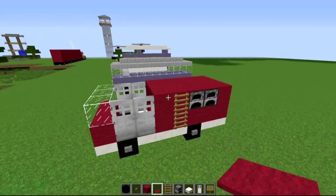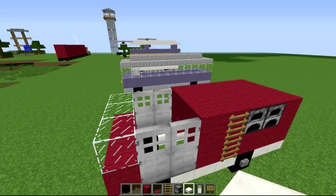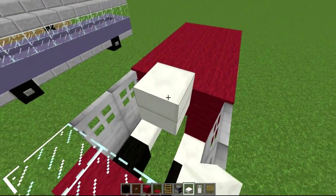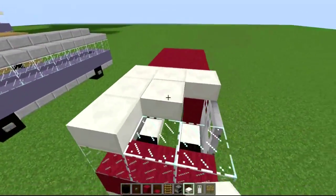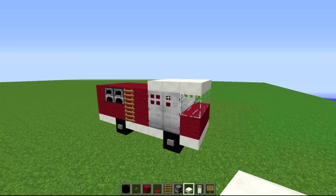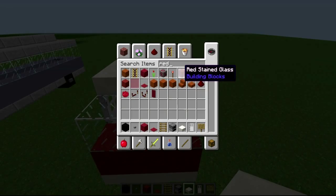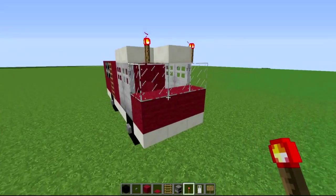Grab your slabs and come along with your iron slabs to make a rooftop — like that, lovely. Come all the way along to box it off. Then remove some of these slabs and go back to your redstone torch, putting redstone torches on the glass to indicate it's a fire engine. That looks pretty cool.